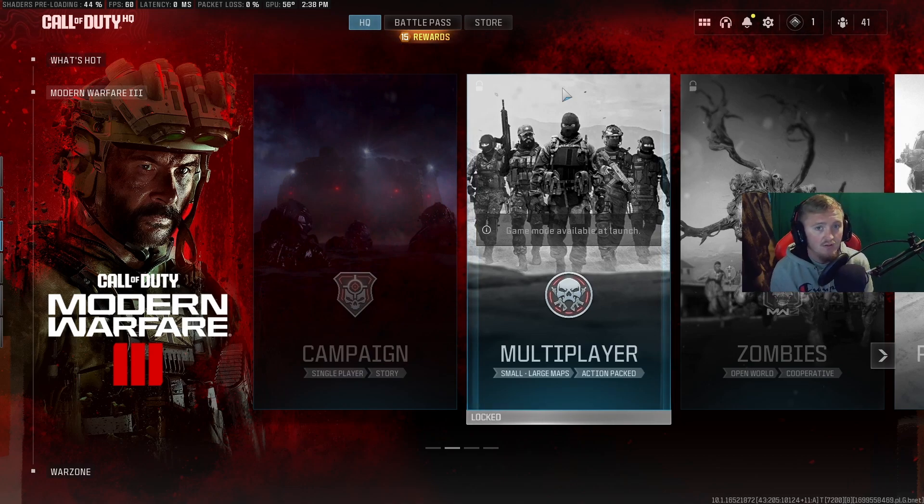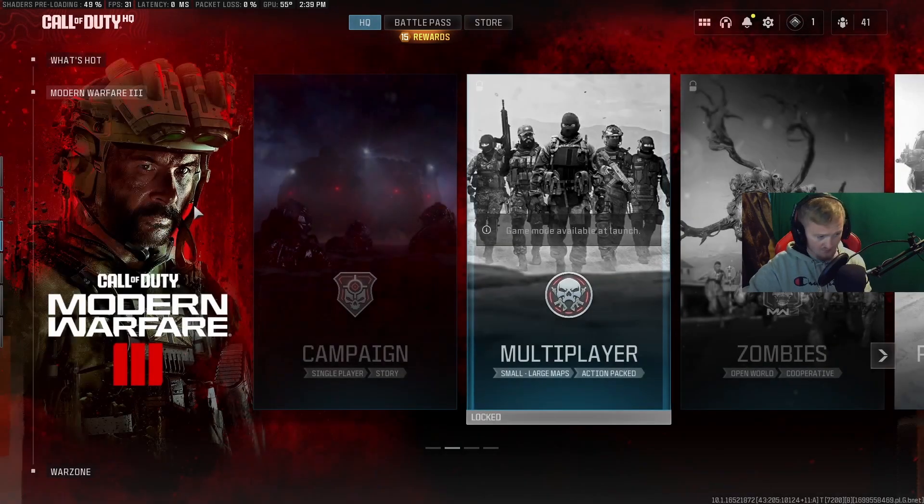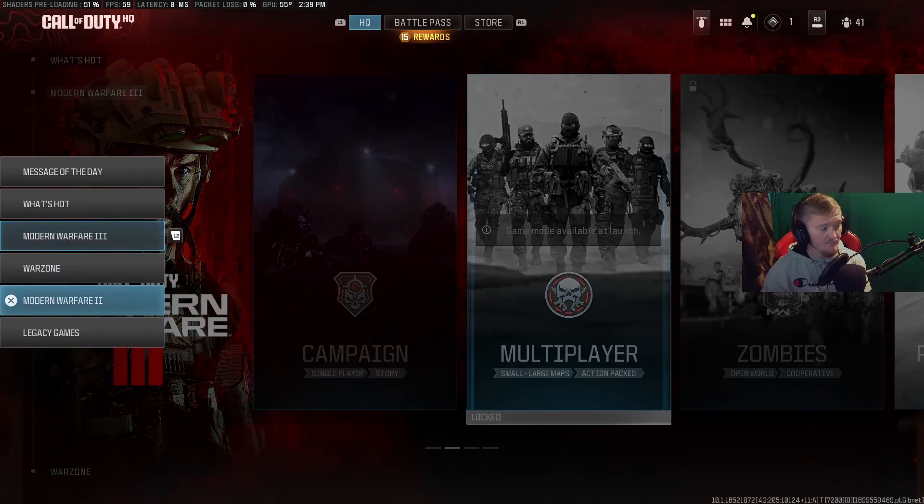So first thing you do is load up Call of Duty. The first thing you're going to do is hit L2 on your controller, or you can use your mouse. They add a little menu over here where you can find the game that you need. Fast and simple. So all you have to do is hit L2 and you click on the game.